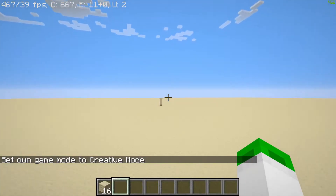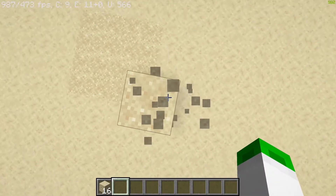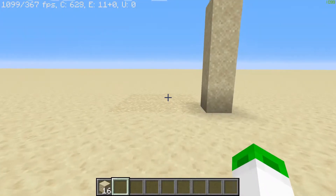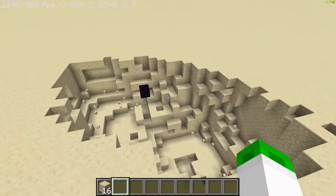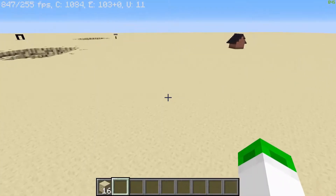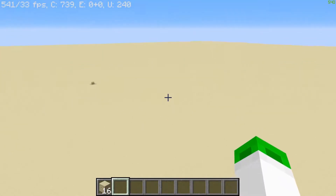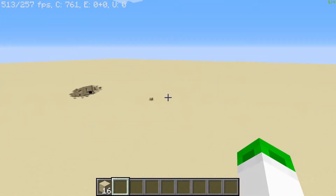Now this last one is probably the most complicated, so I will show you how to build it. First let's go over how it works — it is a landmine. You can sort of see this piece of string right there, but if I walk on this piece of string, it will explode. This will kill anyone, even if they have god armor on. I will now show you how to build that, and then show you how they all work in survival.